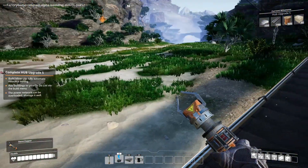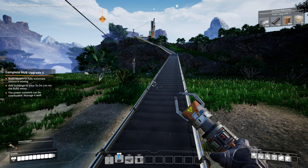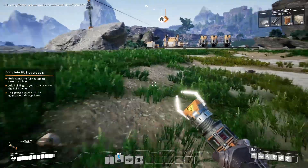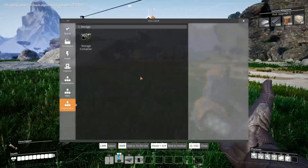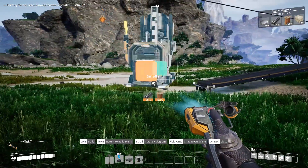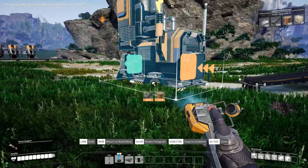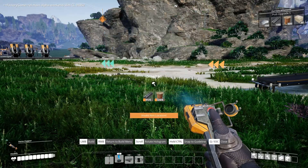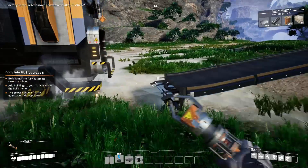Did you bring that in as well? No, I built on top of that platform up there. There's some iron just to the south - if you turn left around the ridge, there's iron there. They're up on that mesa over there, and then there's limestone down there as I recall. I need more reinforced iron plates, let's just make that.